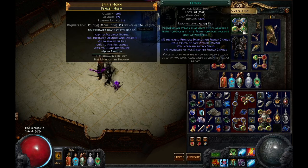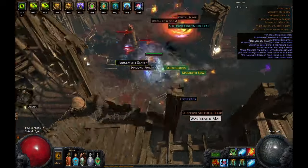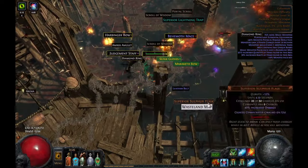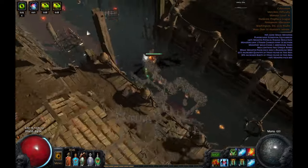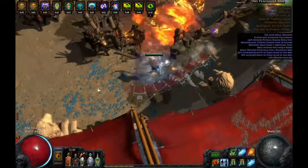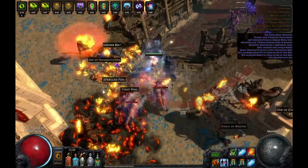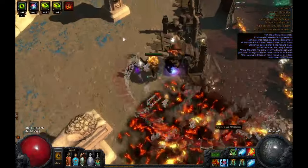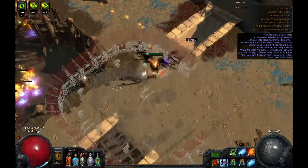Other gems I use are Blink Arrow, Frost Wall with Echo, Decoy Totem, and Stone Golem — you can replace the golem with anything. For leveling, this was my league starter, so it's not as smooth as starting later in the league. Grab the projectile damage nodes near Ranger and Duelist. You can use either bow leveling or projectile spell leveling until you can use Explosive Arrow. Explosive Arrow itself is pretty bad without GMP and Blood Magic — GMP requires level 38 and you can reach Blood Magic by then.